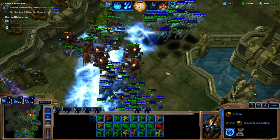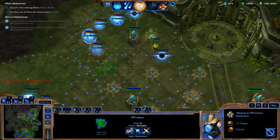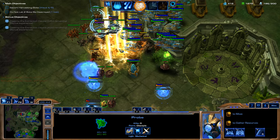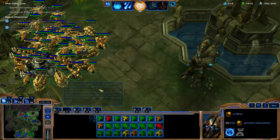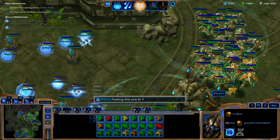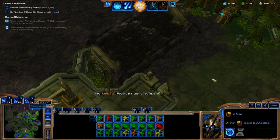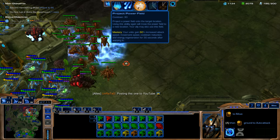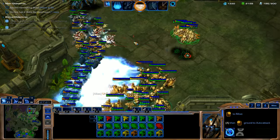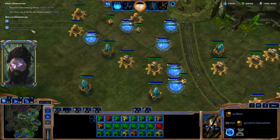We'll go ahead and clear out these Lurkers down here and clear out this enemy wave. We're going to throw down a Solar Bombardment — not that we need to because our teammate is there. We'll go ahead and take out this enemy wave. Time Stop! This is just overkill, honestly — this is so easy right now. It's actually pretty fun being able to just completely wipe the floor with the enemy.